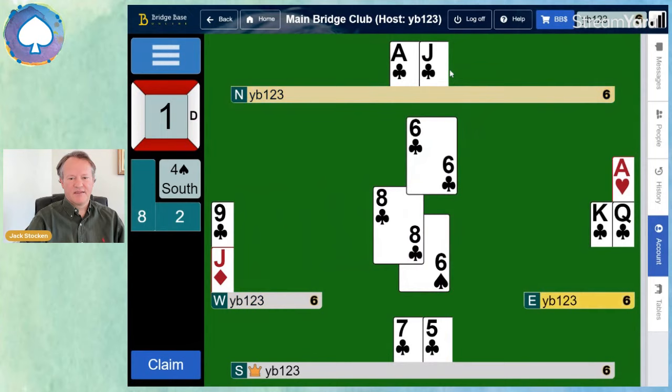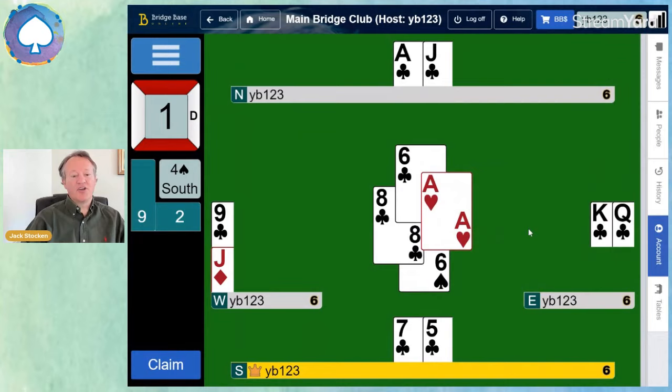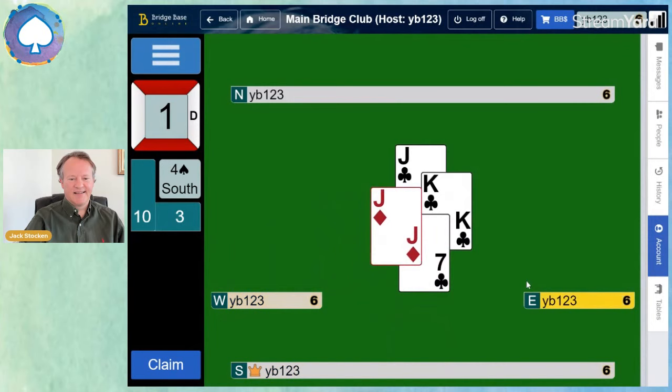We play a trump for good measure to give the opponents a chance to go wrong. East remembers that Declarer doesn't have any hearts left, so they throw the Ace of hearts. Good play by Declarer there — had East discarded the Queen of clubs instead, our Ace-Jack in dummy would both be winners and we'd have made an overtrick. Now we play a club to the Ace and give up the last trick to the opponents.